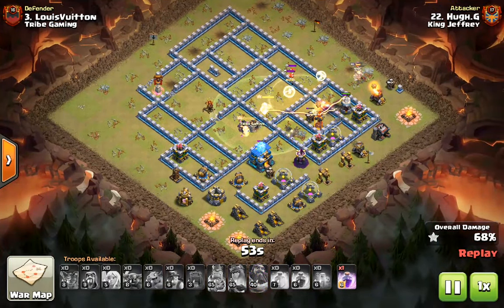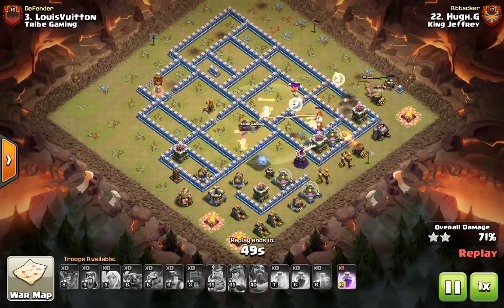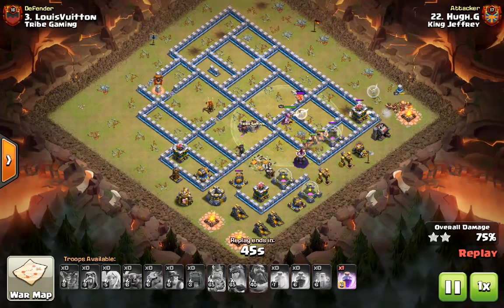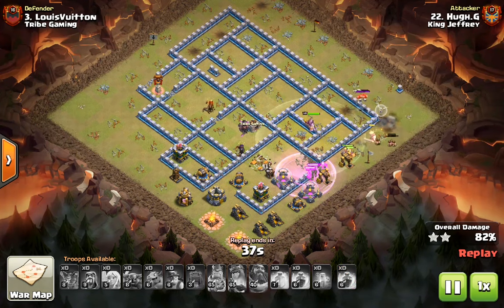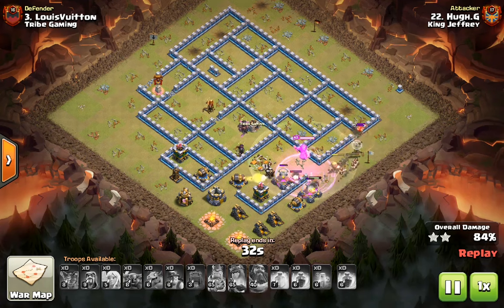The key to this attack was the Warden being a team player, moving over to the Queen and able to use the Warden ability on this almost dead friendly Queen. She's going to be able to take out the Town Hall with just a sliver of health left on her. Then, along with a rage spell, we're going to clear the rest of the base with the miners.